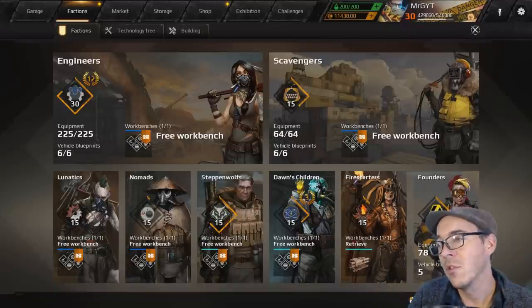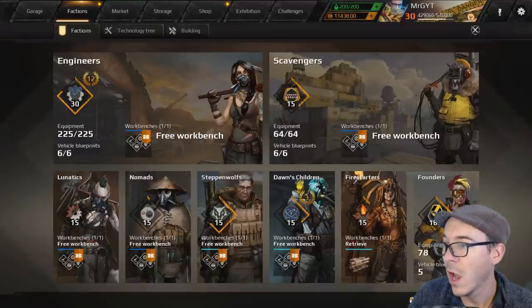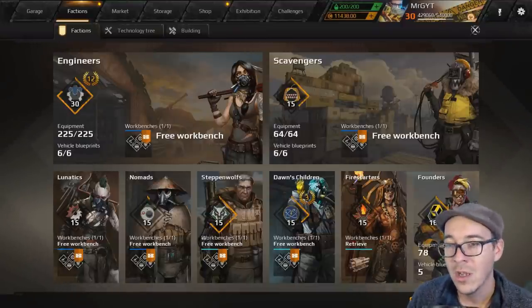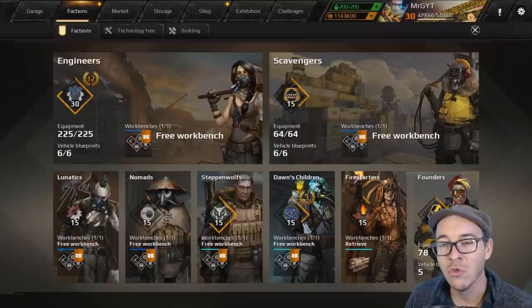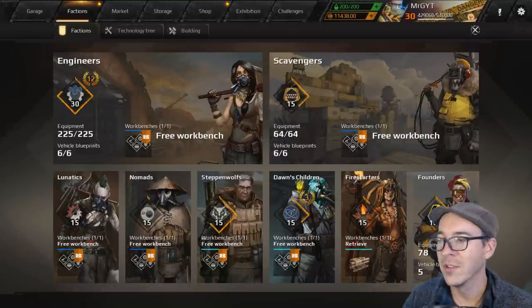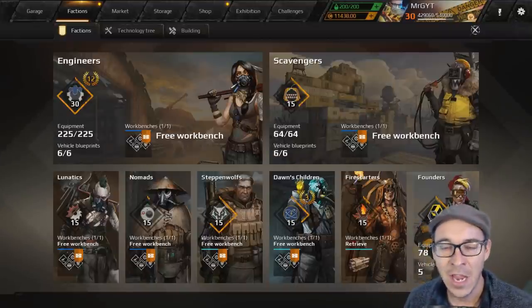I went and messaged all the most experienced players that I know in Crossout, just like I have been on these. We aggregated that data into a spreadsheet and did our best to average it. This is hard because when we're looking at factions we're looking at the structure, HP to mass ratio, power score as well. I'm going to use my teacher skills to give you the best rundown that I can.